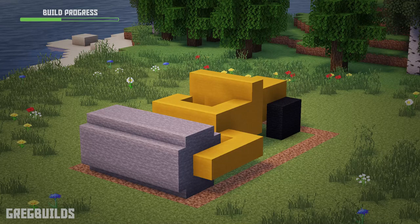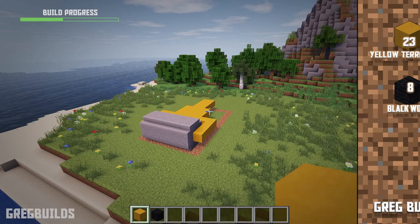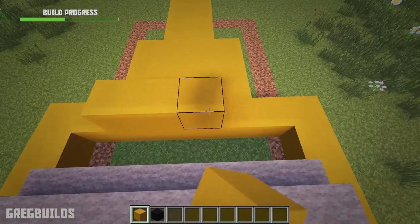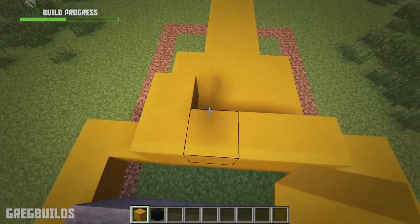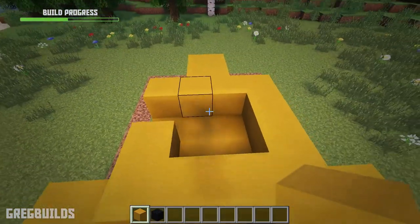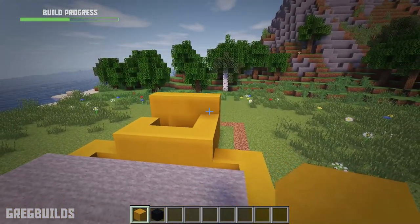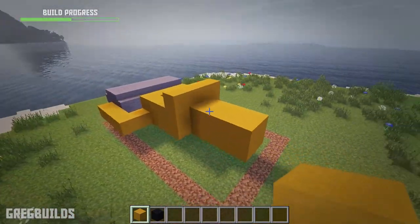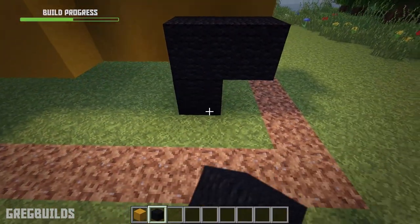Step 3. Next let's add in the cab and back tires. We'll need 23 yellow terracotta blocks and 8 black wool blocks. Let's start by adding in 4 yellow terracotta blocks, then we can add one over here. Then let's add blocks along the side as well as the back, and then we can add another row on top of the back as well. Then let's add 2 rows for the back and make each one 4 blocks long. Then let's add in black wool blocks — these will be for the tires.